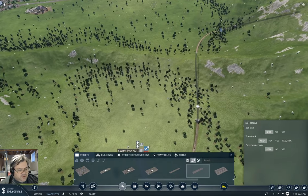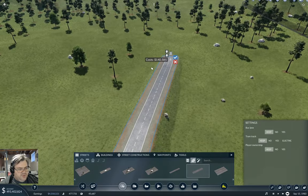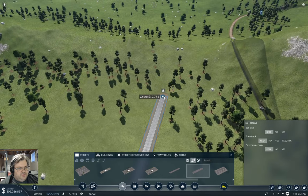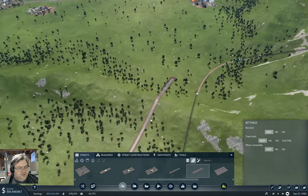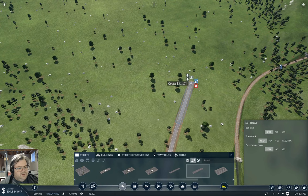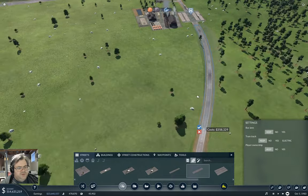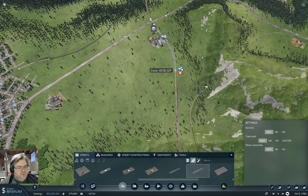It shouldn't be too much of a problem at all. We'll avoid going downhill there, go up the hill, and then down the hill. Yeah, okay, so we've got a nice straight road going over the hill. If we just go flat across here for a bit, that is acceptable.